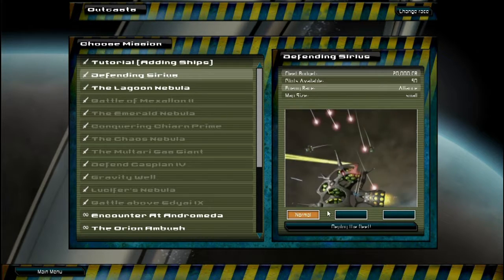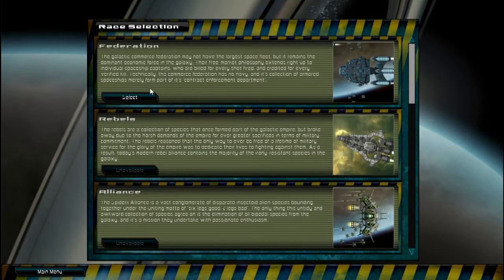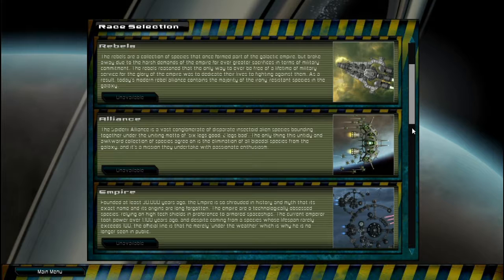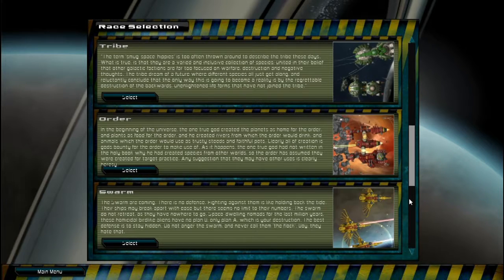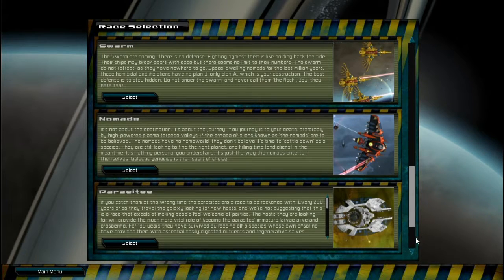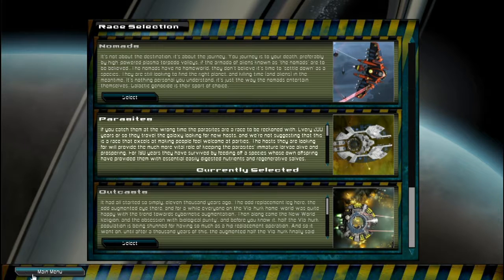We'll probably just deploy a Shadow Fleet instead — not the Federation. Here's the list of factions. You've got the Federation and the Rebels, which kind of remind me of FTL. You've got the Alliance and the Empire, which I still haven't messed with. I also have all the DLCs, so I get the Tribe, the Order, the Swarm, the Nomads, the Parasites, and the Outcasts.